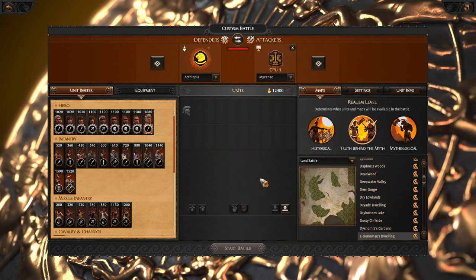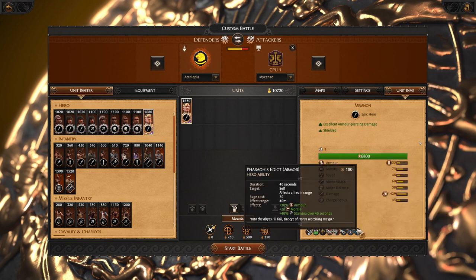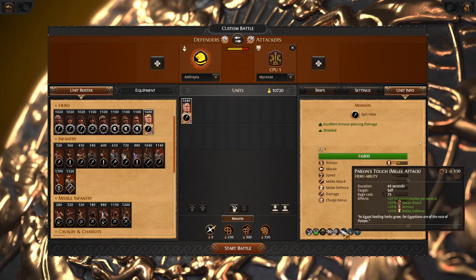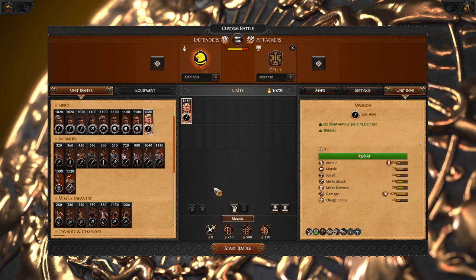Hello there, Eruner here. Today we will talk about Ethiopia in multiplayer battles. From the start, let's pick Memnon. He is pretty strong and he is able to boost your units or decrease enemy units very well. I recommend using this hero; otherwise you can go with fighter reverture as usual.